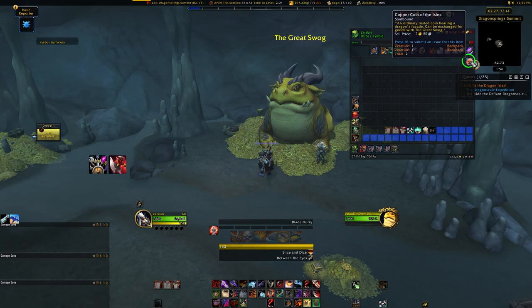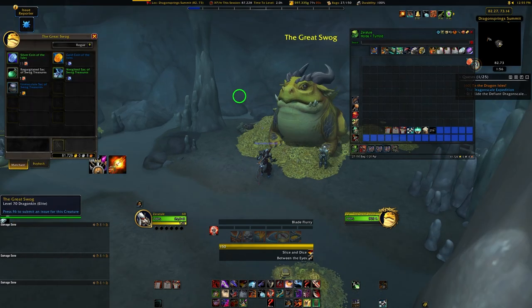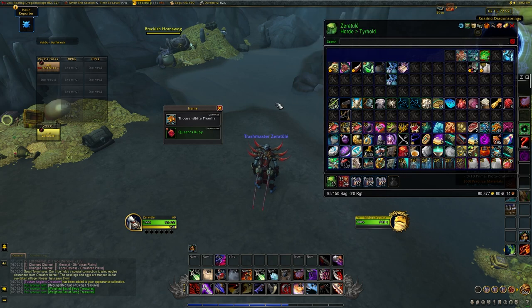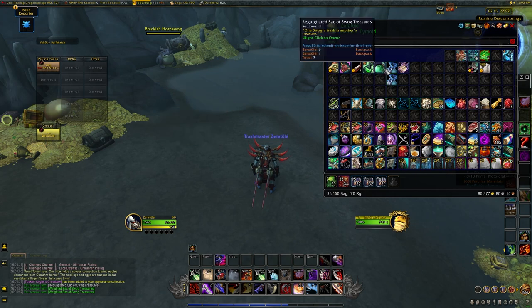These coins are used to buy Swog sacks, which can carry a range of goodies based on which one you purchase. The cheapest and grossest sounding one, the Regurgitated Sack, will frequently just have random green bind-on-equipment gear from the Dragon Isles, some fish, some gemstones — pretty low value items.